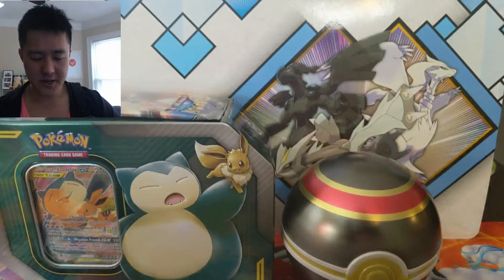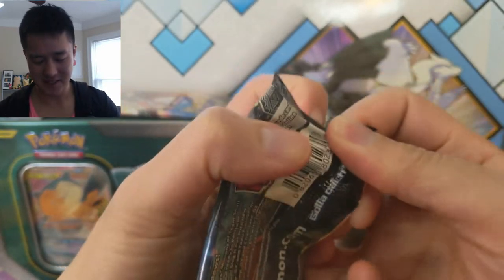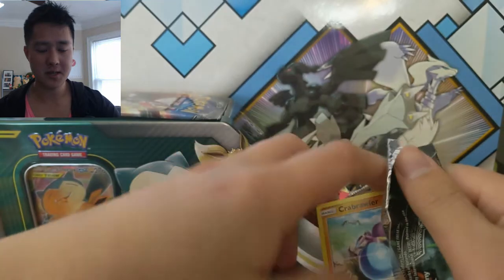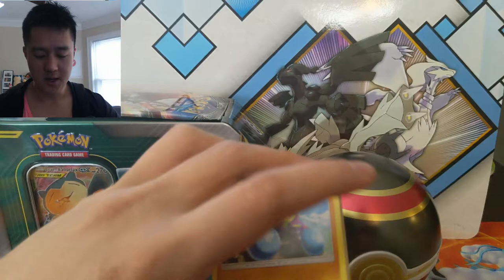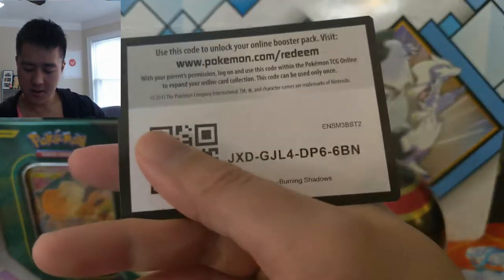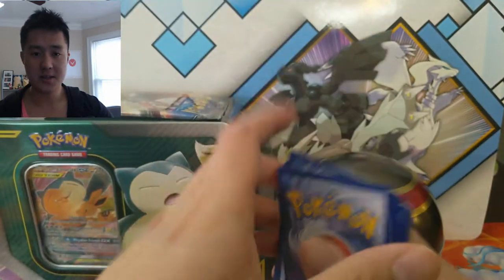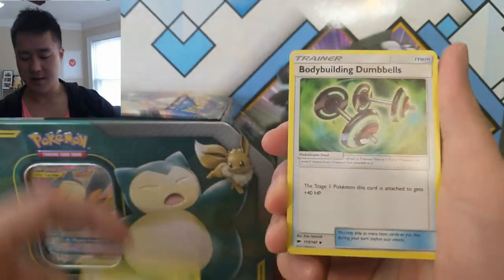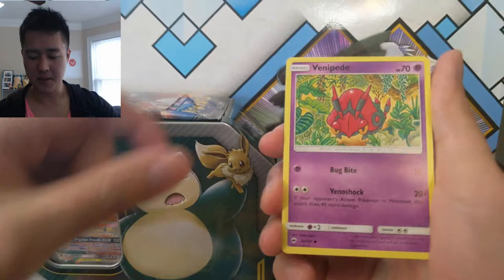Starting with a pack of Burning Shadows because we forgot to do this last time. I hope everyone's having a good day. Reminder that tomorrow we are announcing the winner of our giveaway for a Reshiram Charizard Tag Team Card. If you have yet to enter that, go check the video from Friday, and we are doing the same thing on Instagram as well, so make sure you're following me there and entered. There are a couple of things you need to do in order to enter, so follow all the instructions.